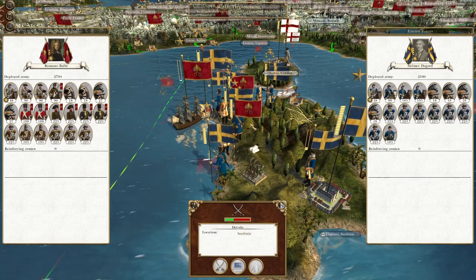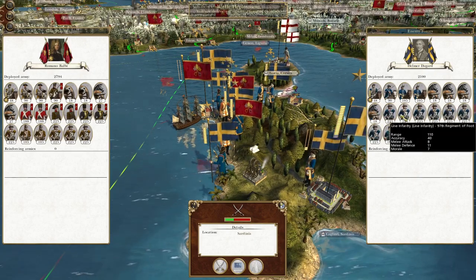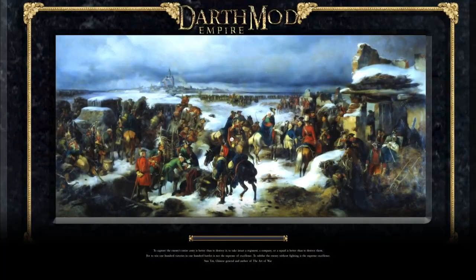First and foremost, we are going to destroy the small force under Helmer Daggard. We need to destroy these troops and artillery pieces as efficiently as possible. Because we are so overwhelmed on the island, the objective is not ultimate victory — it is to keep wearing them down, because I am not going to recruit six, seven, eight full stacks and do one massive invasion.